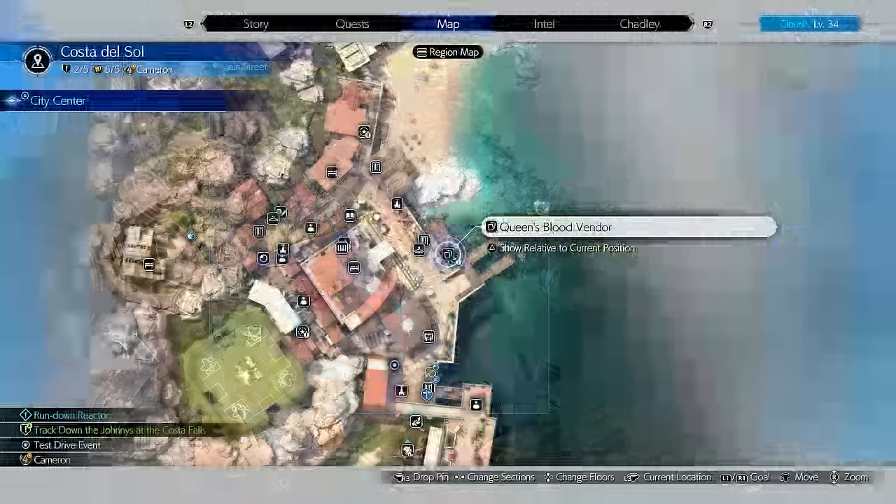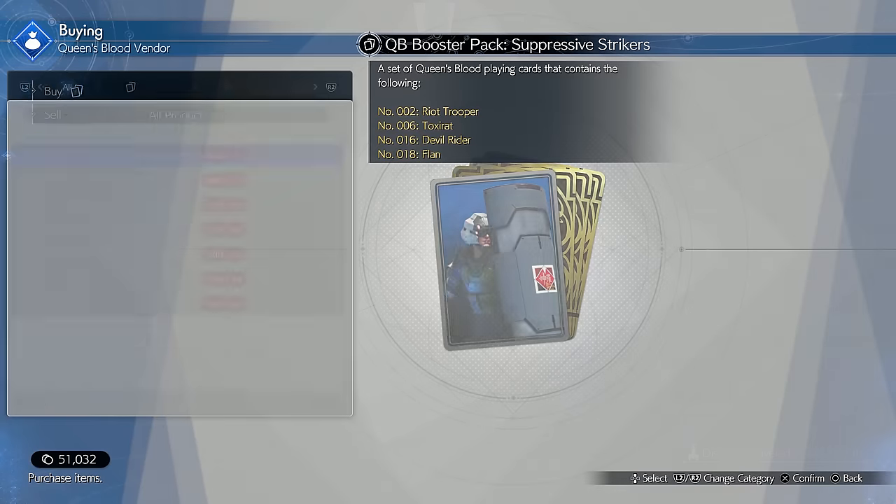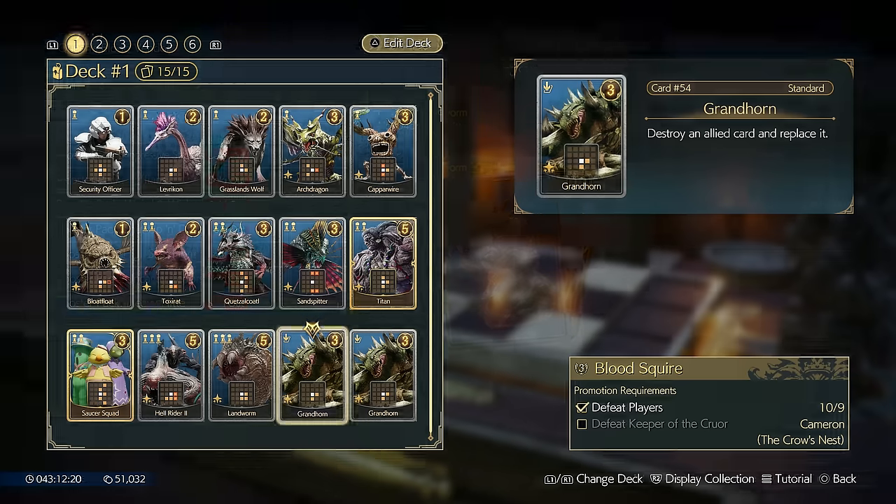One way to obtain a Grand Horn card is at the Queen's Blood vendor in Costa del Sol. In this shop, you'll find the Queen's Blood booster pack Heavy Hitters, which will give you that sweet Grand Horn card.